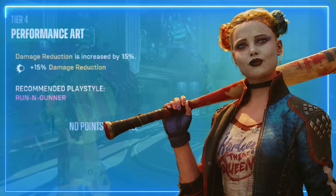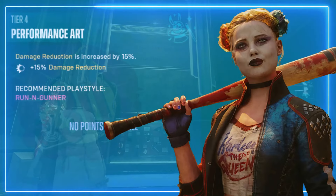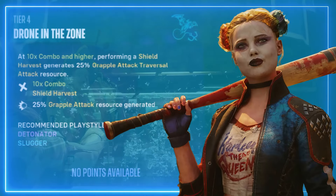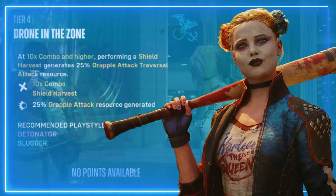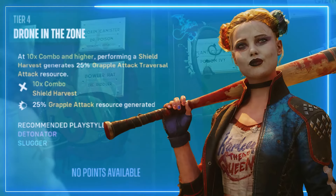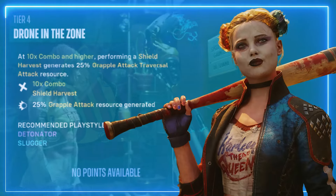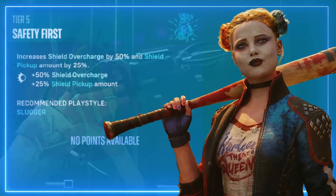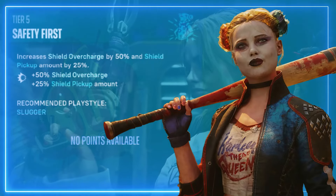Performance Art — damage reduction increased by 15 percent. Drone in the Zone — at a 10 times combo or higher, performing a shield harvest generates 25 percent grapple attack and traversal attack resources. Safety First — increases shield overcharge by 50 percent and shield pickup amount by 25 percent.